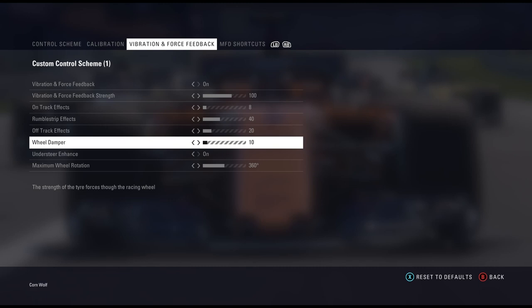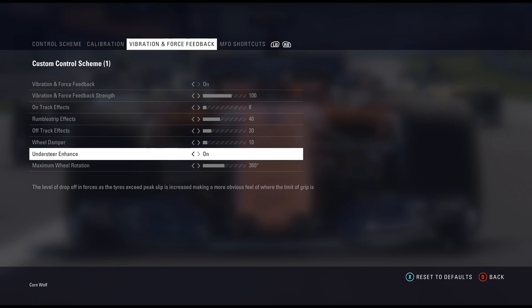The wheel dampener I've upped a little bit — I think it starts off at 5 and I've upped it to 10. I want to feel the forces of the tyres and just fight the wheel a touch but not a lot. I personally like just a little effort to put into steering on a racing sim. You could always up that a bit and turn down the overall forces if you want to.